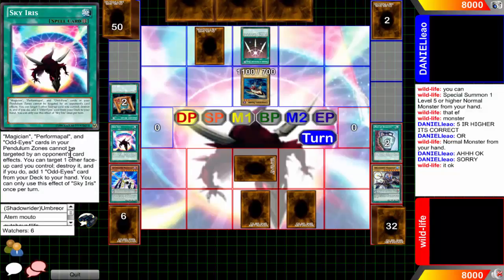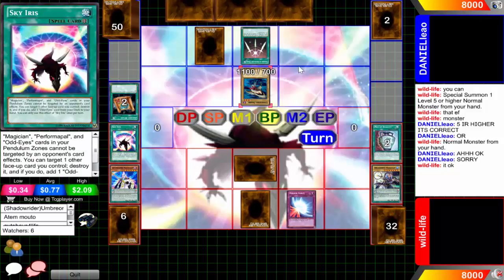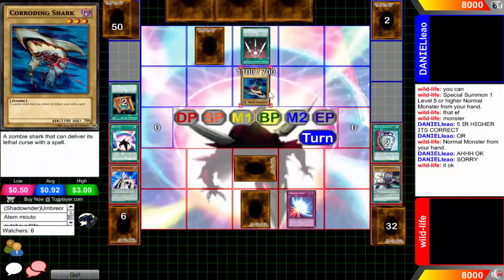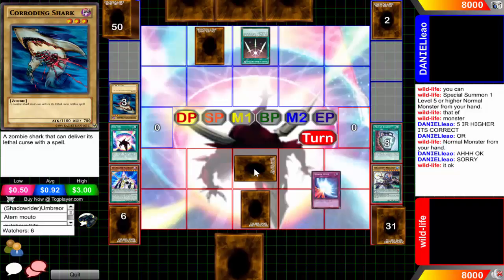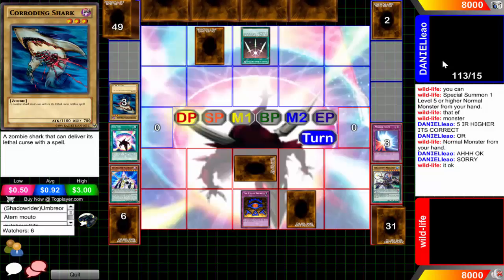Sky Iris prevents targeting - I know he accidentally targeted his opponent's scales and both people got away with it. And really, you're going to Mirror Force a Corroding Shark? For some reason this monster does not get flipped face up - why is this not flipped face up? The Corroding Shark - level 3 normal monster, 1100 attack, 'a zombie shark that can deliver its lethal curse with a spell.' What the heck.